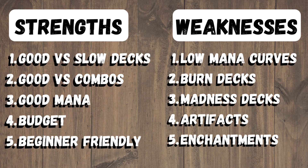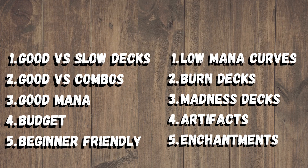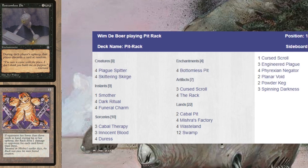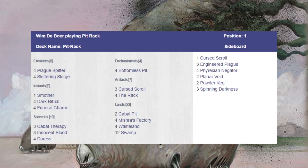Also, artifacts and enchantments once they're in play are very hard to remove. Here's an example list, but as always I recommend checking out TC Decks because there are quite a few different ways to build this deck — aggro Pit versions, Pox versions. If you enjoyed this video, please like, comment, and subscribe; it really helps the channel out and I will try to reply to your comments. Thank you and bye bye.